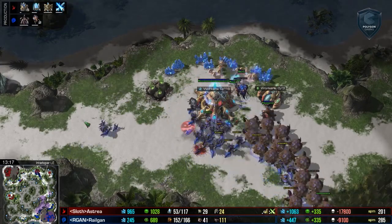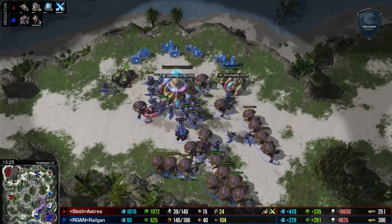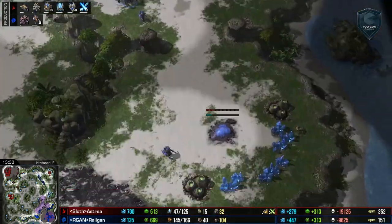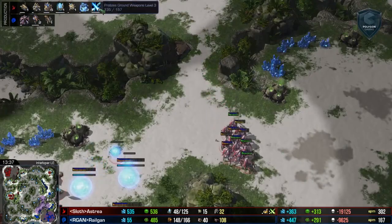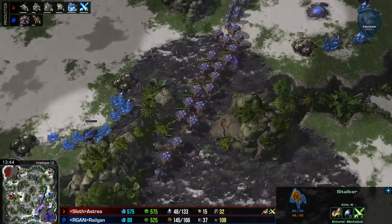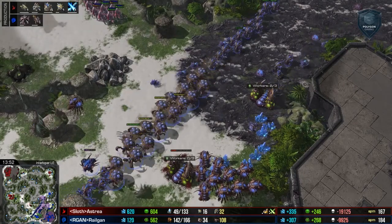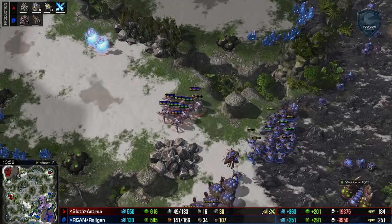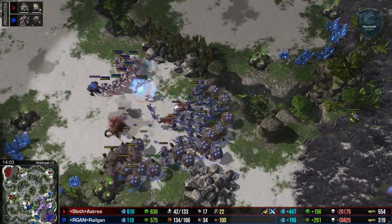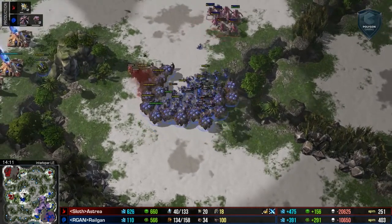What the hell are we watching, guys? Let me know what you think of this game in the comments below. Do you think Astraea made a mistake? Do you think Railgan is just playing really unorthodox, or is there a method to this madness? I love to hear your theorycraft — let me know in the comments below. Looks like this game is going to be stabilizing — weapons level three going to be completing for Astraea, which is super brutal, especially on those Dark Templar. However, are there any Dark Templar on the field? One — and a lot of those have been turned into Archons. Maybe this is an answer to the Archons? Swarm Hosts beat Archons — is that the lesson we're supposed to learn here?